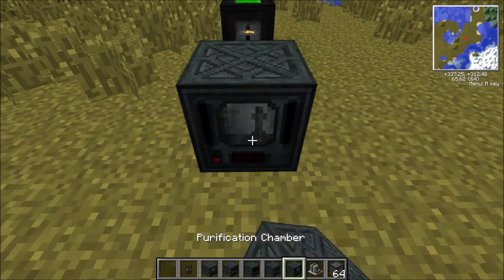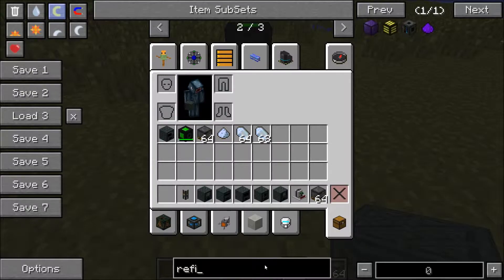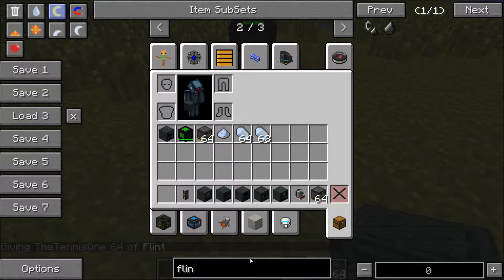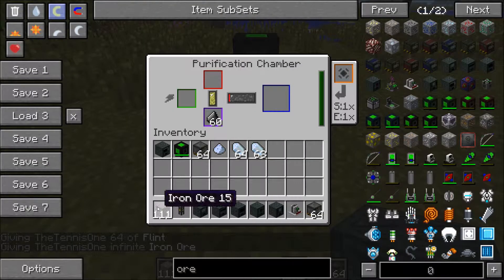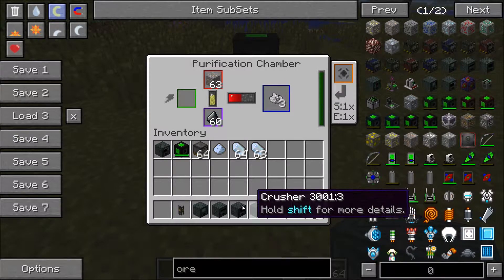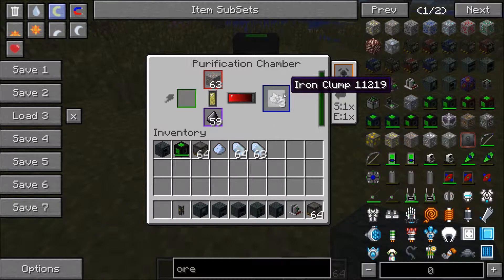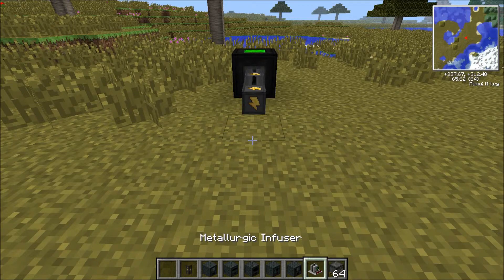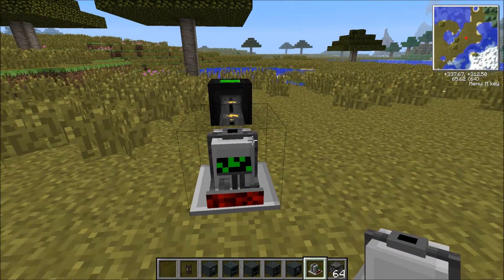The next machine is the purification chamber. This needs flint in the bottom slot. So grab some flint, put it in here, then grab some iron ore - and all this is going to do is make iron clumps. If you then crush the iron clumps in the crusher, that makes dirty iron dust. Then if you refine the dirty iron dust in the enrichment chamber you get iron dust, and then if you smelt the iron dust you get iron. This actually increases how much ore you can get, so if you've got an ore you can't find much of, this is really useful.